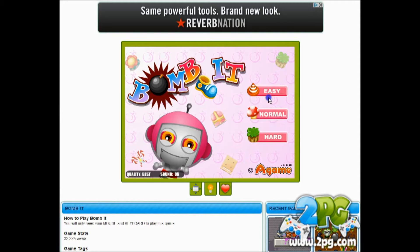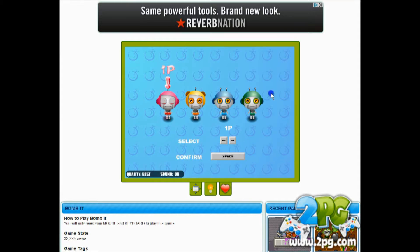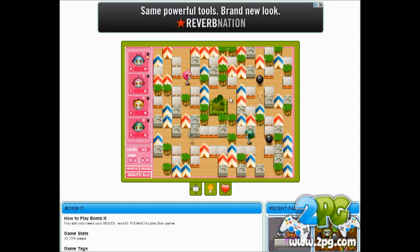Let's start — just do one player. You can play with a friend which is great, but let's go on easy. We're going to be the blue guy right here and press space to select. We're using the arrow keys — let's get going.